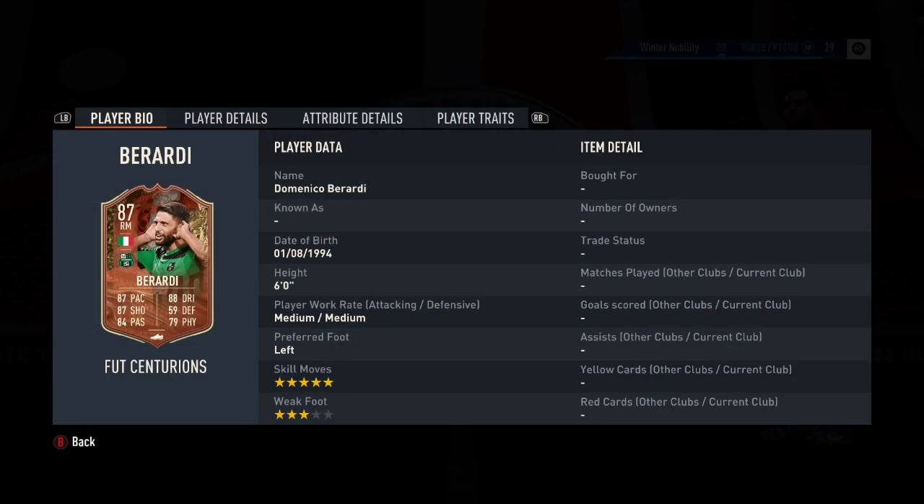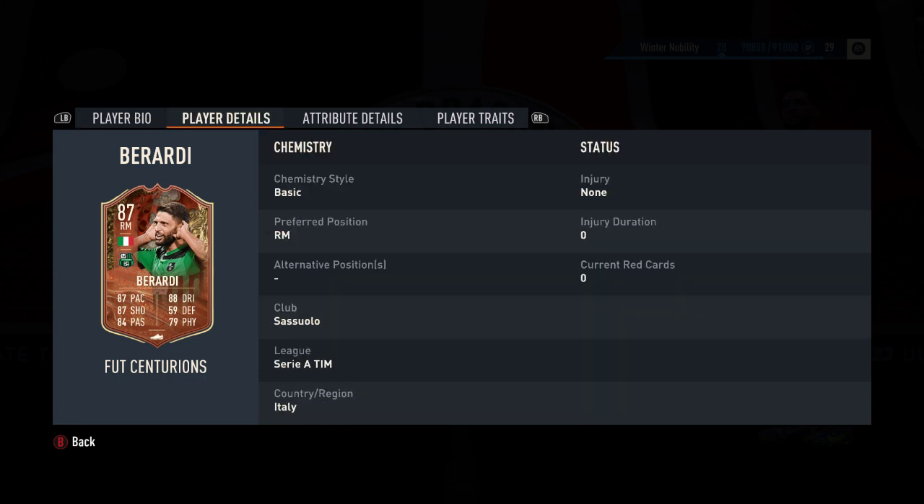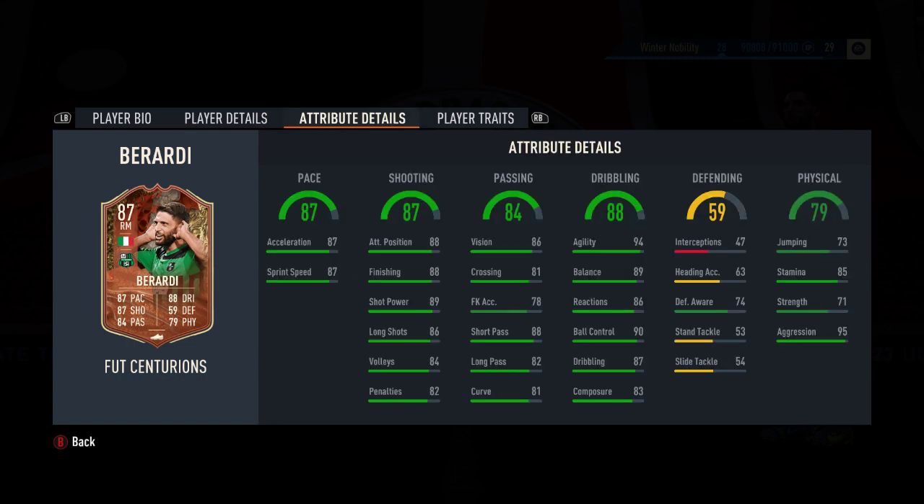The card itself is an 87-rated right midfielder. He's one of those cards that is a left-footed player on the right wing. He's got a three-star weak foot, so you can use him a little bit on his right, but obviously he would prefer to stick to his left. Five-star skill moves means he will be useful as a winger, but he only has that one position — right mid — and that's where he's staying.